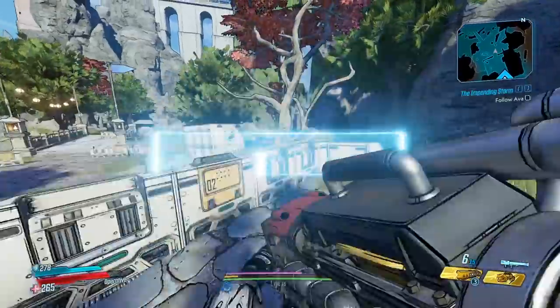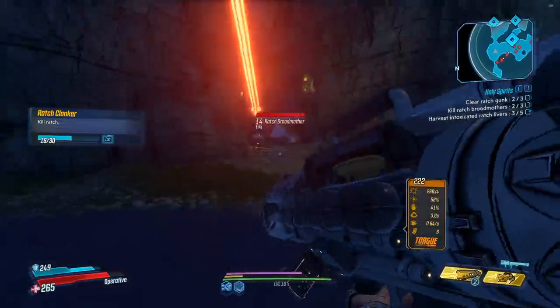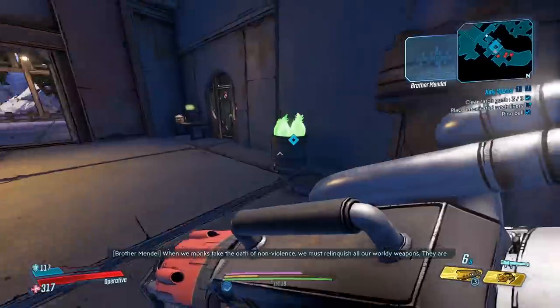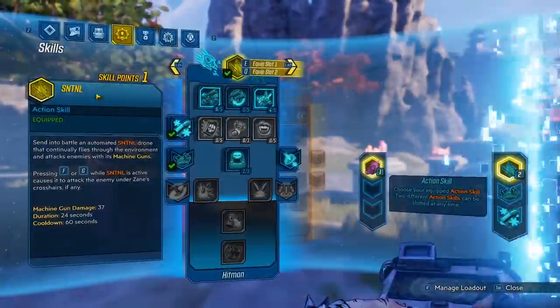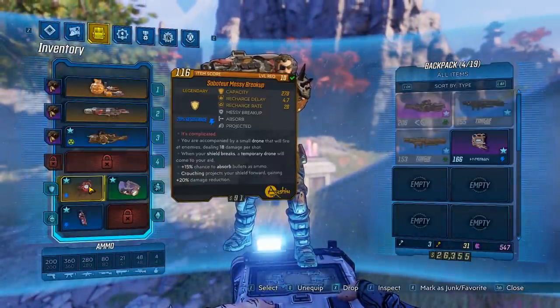I freaking love this guy. That long-range stick - turn, win, talk to you and quit - get that XP. Level up! Let's put on the multivitamin - like the Messy Breakup, level 10 now. Let's take it off, get some health regen.